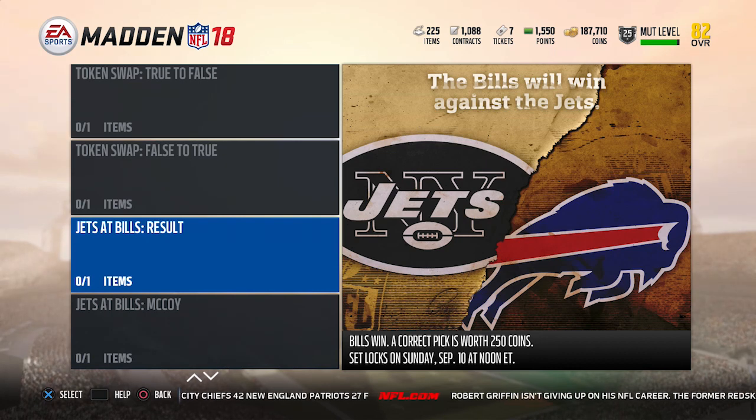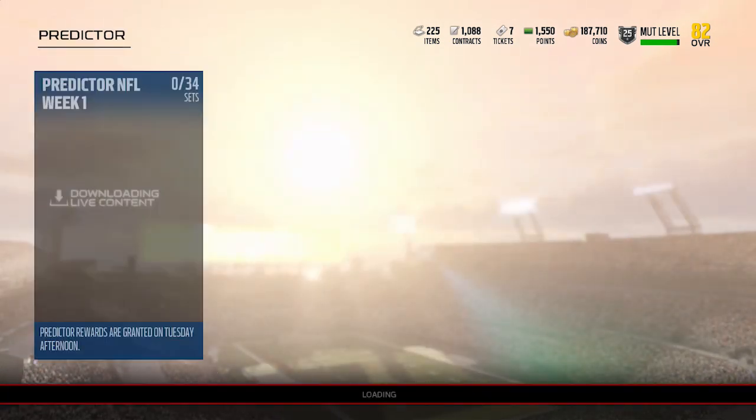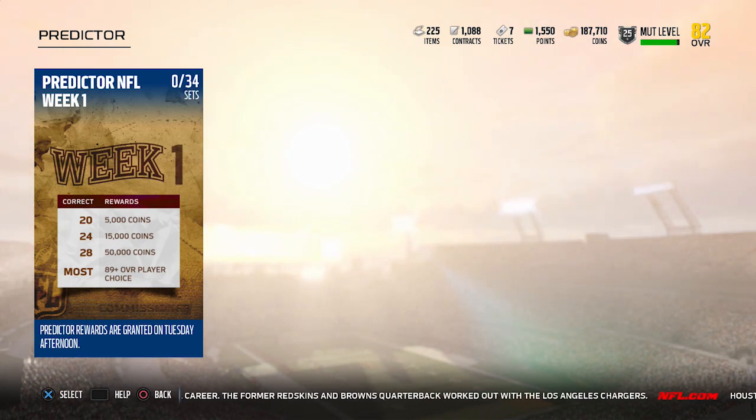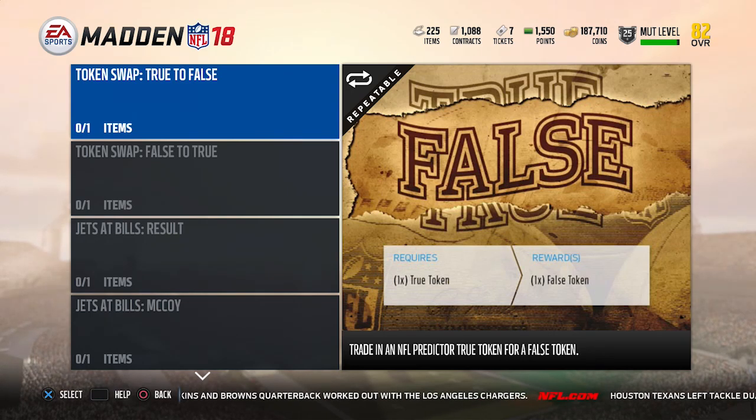Basically, what you want to do here is determine whether these things are either going to be true or false. You can potentially get some really good coin rewards. If you get 20 correct, you get 5,000 coins; 24 correct, 15,000; 28 correct, 50,000. If you get the most of anybody, you get your choice of an 89 or above overall player. I'm assuming those are going to be base elites, but it could be legends too. What we're going to try to do is get as many of these correct as we can, and I'll explain why I'm choosing each one. There are a couple that are guarantees.